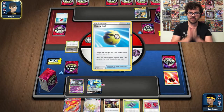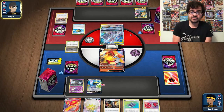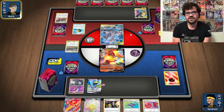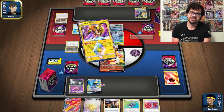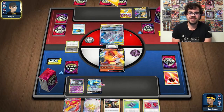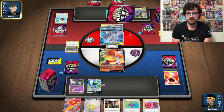Potentially that Crushing Hammer could have been saved if my opponent was tempted to play Marnie — which he's not, obviously. He's going to grab the Coco and then use Professor's Research, probably followed by a Crobat V. My opponent is obviously trying to by force dominate the game state, which is understandable.